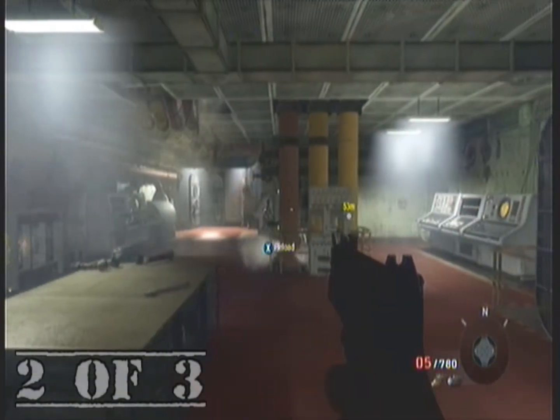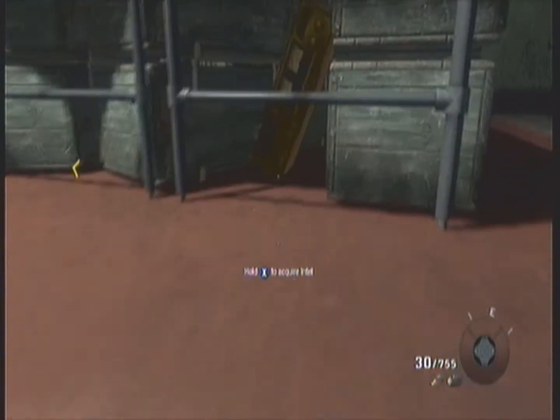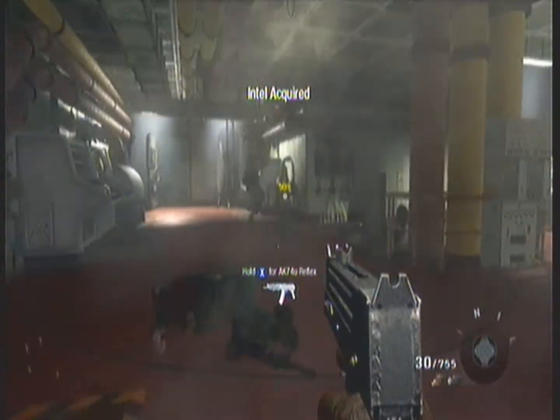A little bit later — literally like in the next section — when you're running down further into the ship, clear out this room and under the table there is that intel.